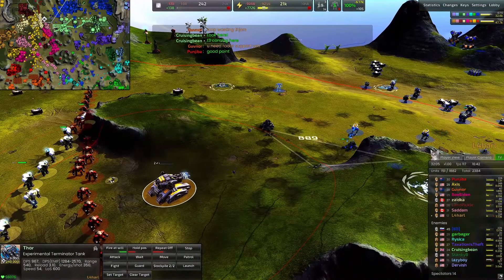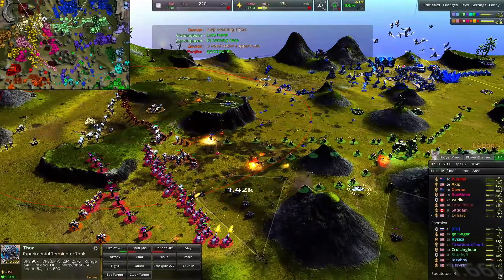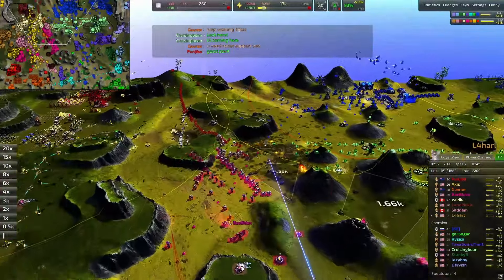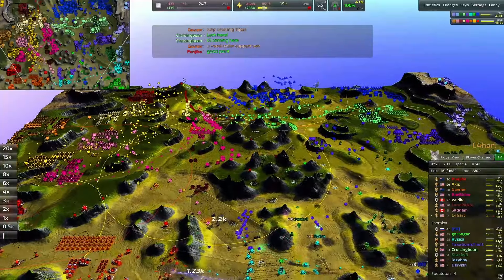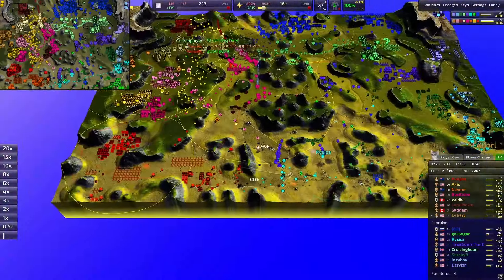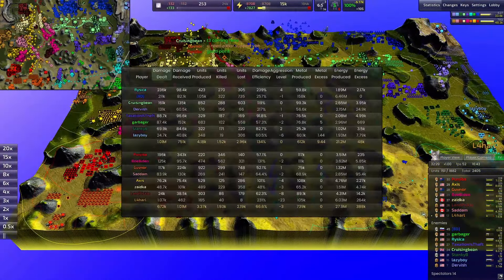It's kind of a problem you see all the way to the top of the leaderboards — Beyond All Reason is definitely not a solved game. When you focus on macro, the micro can escape you. You're like 'I have a production of one Thor a minute' and don't realize every Thor you send out is getting immediately D-gunned. Both the south and north are not looking great for the warm color team.